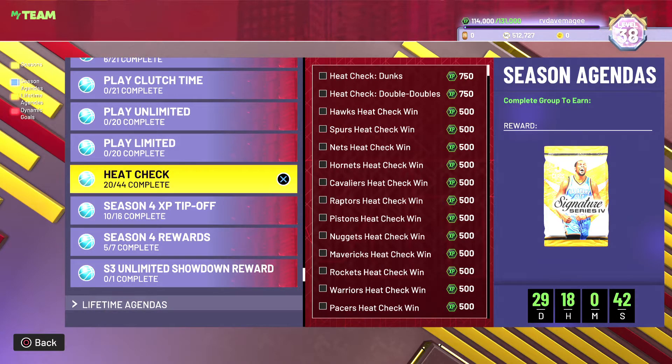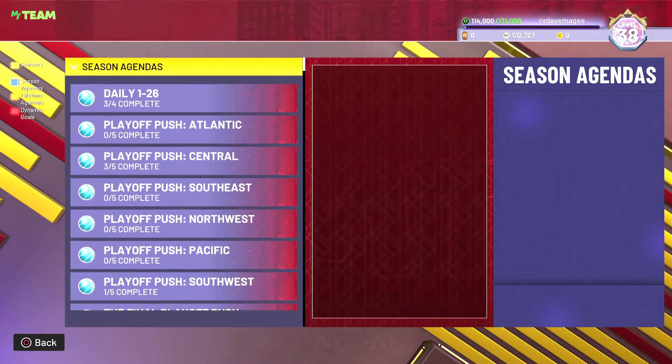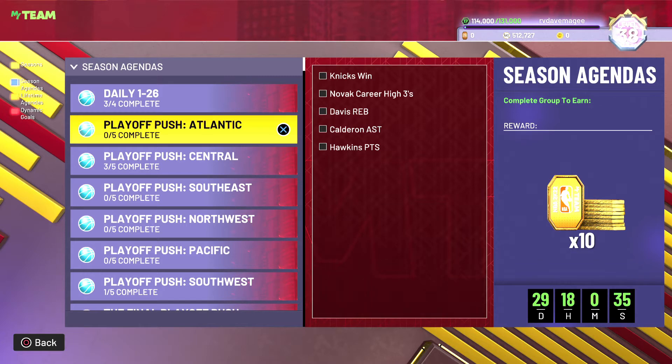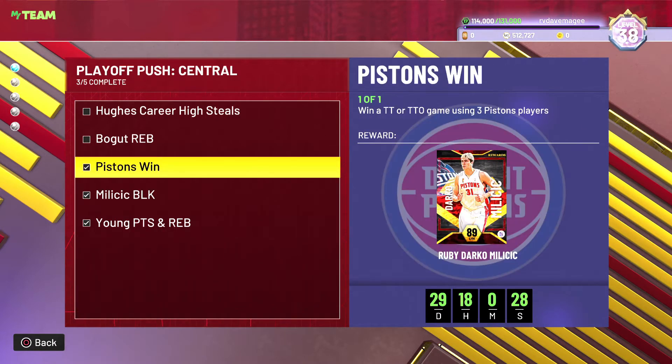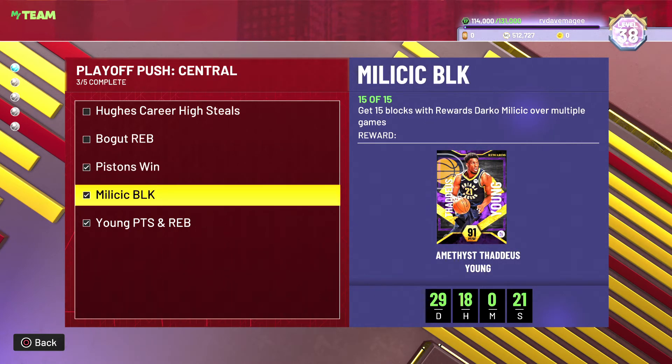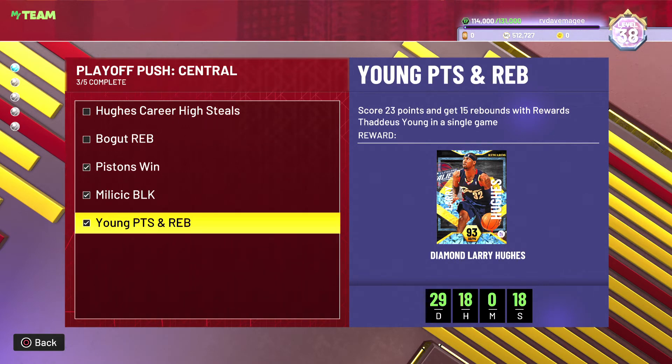For XP we've started doing some of the Player Flush. In the Central division we've done the Pistons win — that's easy — and Darko Milicic's blocks, which was actually easier than I thought. We went to rookie difficulty, put him up against Wendell Carter Jr. at the seven position, and did it in the final quarter. Just pick-and-rolling, missing shots, and he got rebounds. I put a diamond rebounding shoe boost on him and we got it done.